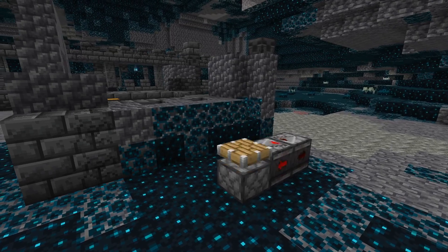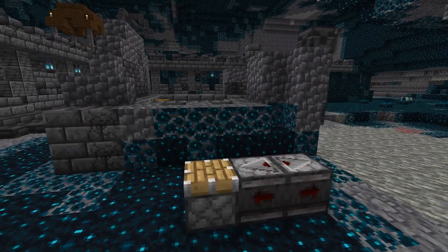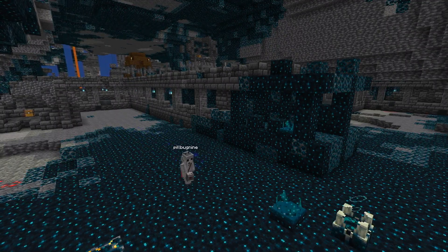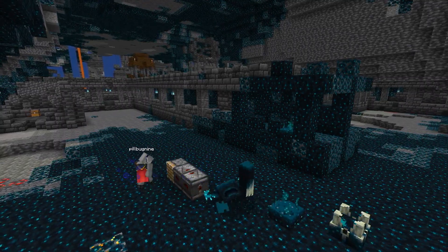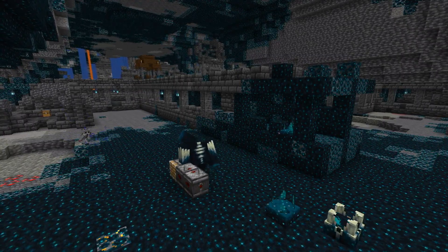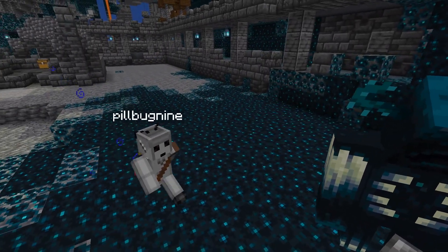I saved my favorite for last: the cheese machine, shown by ImpulseSV in the video linked in the corner of the screen. It's simple enough to build as soon as a warden spawns, and it will completely mesmerize any warden nearby. Just don't push your luck by taunting the warden too much.